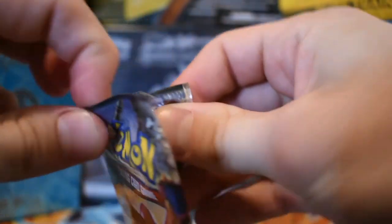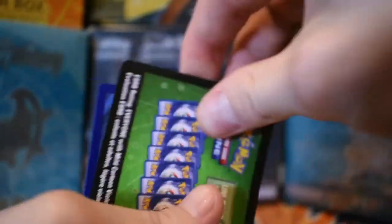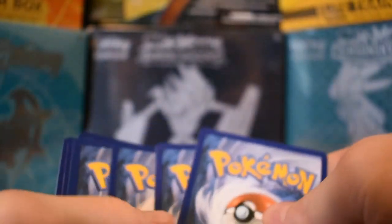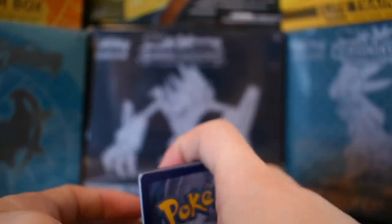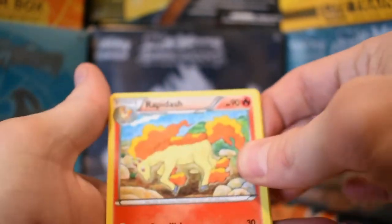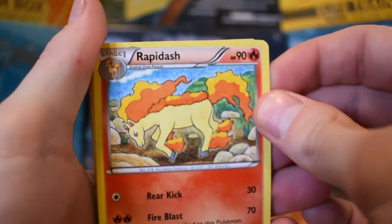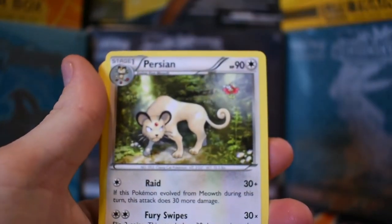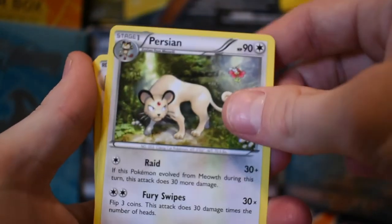On to our third pack — yes, I can count! If I ever mess up on counting, you guys should throw that out there to me. I said I'd be keeping the first code card — not gonna start doing that quite yet. I'm gonna give these away to try and grow the channel or something. Persian, Sheldon, Sneasel.